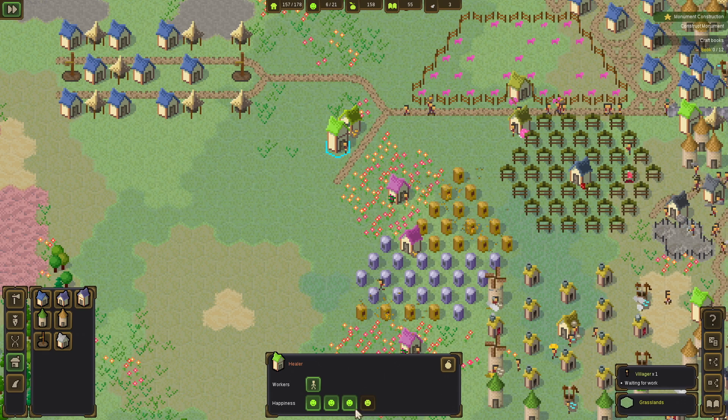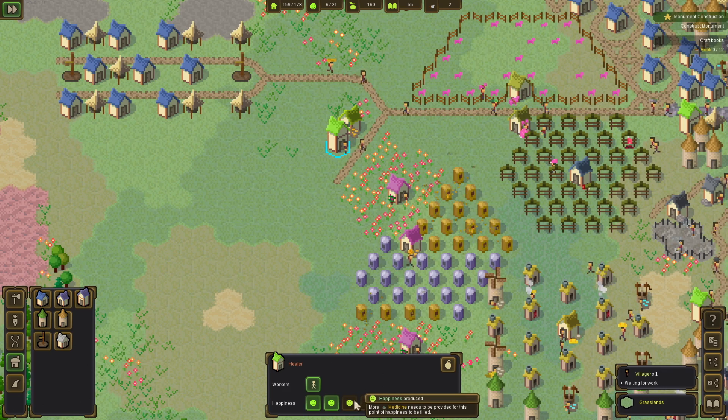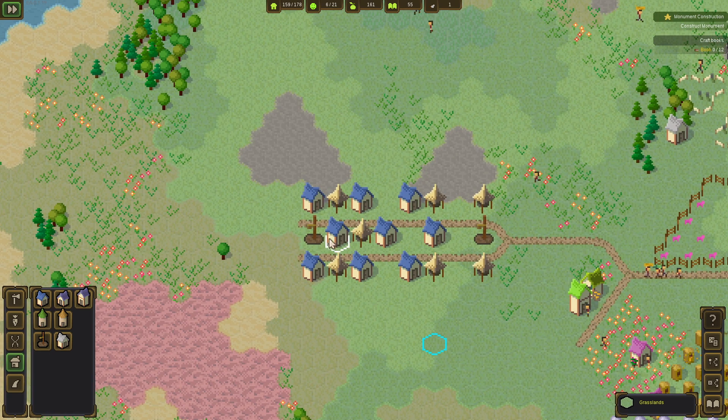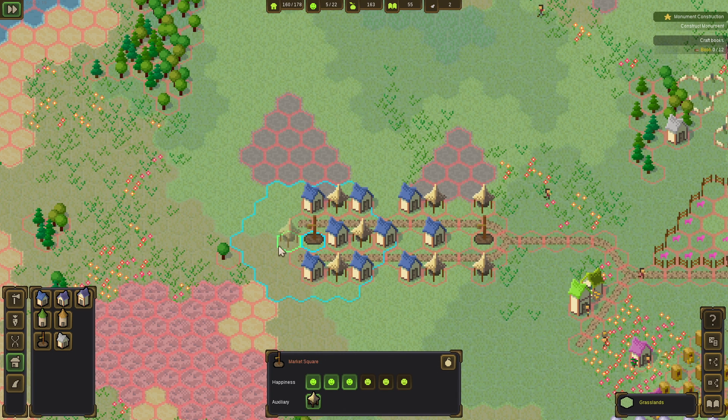Look at this — the healer is doing his thing! Four healing supplies — awesome. And as soon as someone used that healing product it went down. These are providing happiness, so we're all good on this side.